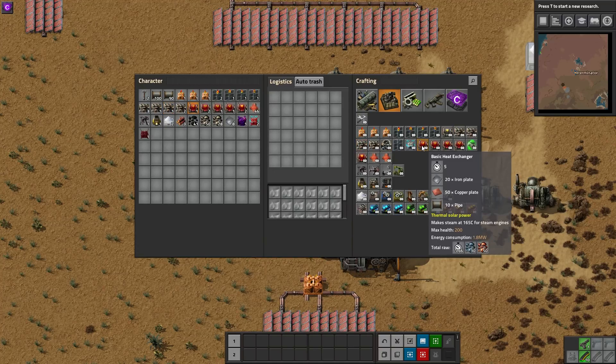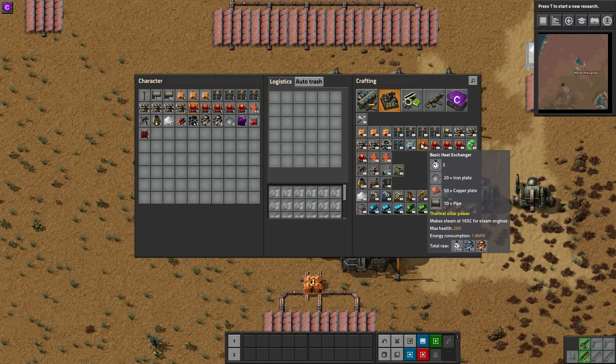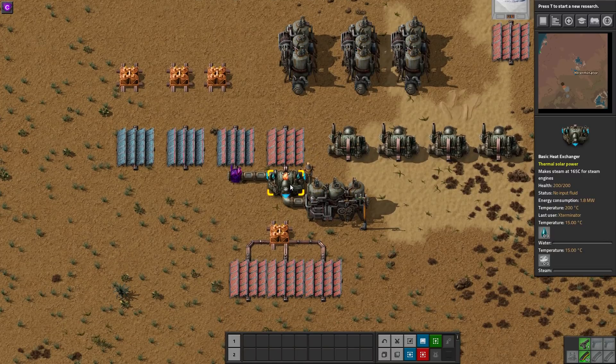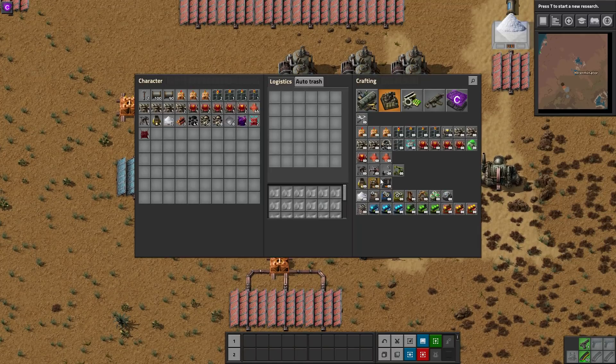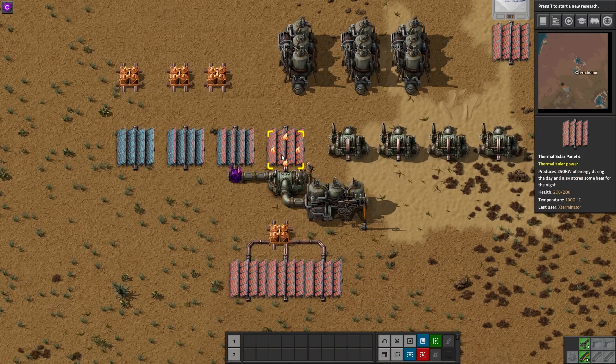The mod also adds three different levels of steam engines: a Mark 2, Mark 3, and Mark 4. The basic heat exchanger here would pretty much be used for normal steam engines — the maximum temperature matches up. I've hooked up the basic heat exchanger and we're just waiting for water; this other one I've let sit for quite a long time.